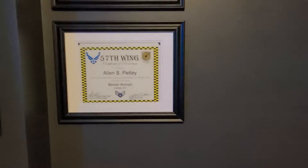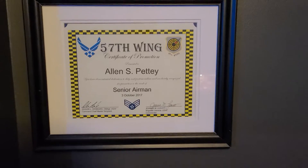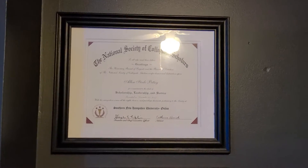To start, we got the 57th Wing. When I was a Senior Airman, I got a couple more because I hit Staff Sergeant. National Society Collegiate Scarlet — yeah, I had to pay for that. It was like 90 bucks.